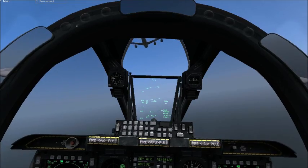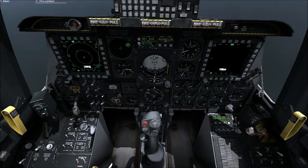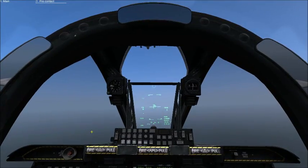Now that we're in a good pre-contact position, what we're going to want to do is open the main fuel hatch so when the boom comes down we can actually start taking fuel. Now this might throw our trim a little bit so we'll just have to compensate for that.